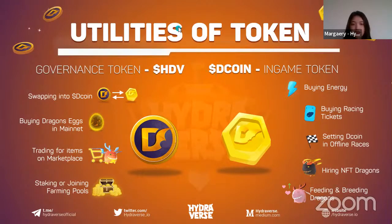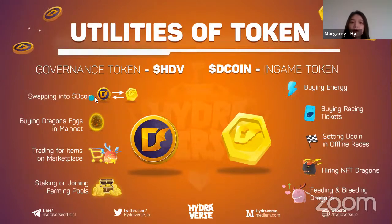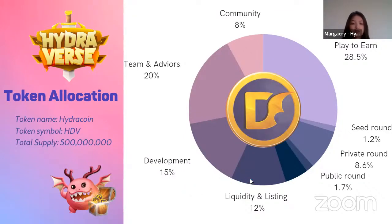Hydroverse has two tokens. HGV is our governance token and Decoy is our in-game stable token. HGV can be swapped into Decoy to buy dragon eggs on mainnet, trade items on the marketplace, join staking, or join farming pools on our exchange. When you swap HGV to Decoy, you use Decoy in almost every in-game activity: buying race tickets, buying energy to train your dragon, setting Decoy in offline racing, minting NFTs, or feeding and breeding your dragon. Here is the HGV token allocation — I'll move on quickly as we don't have a lot of time left.